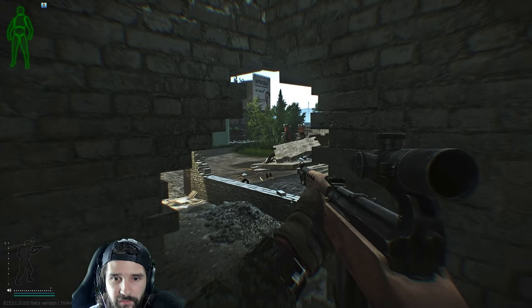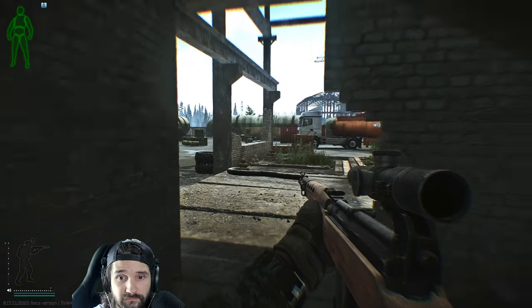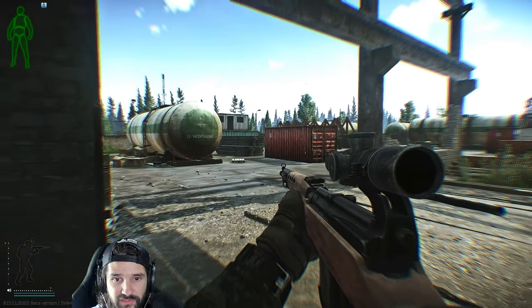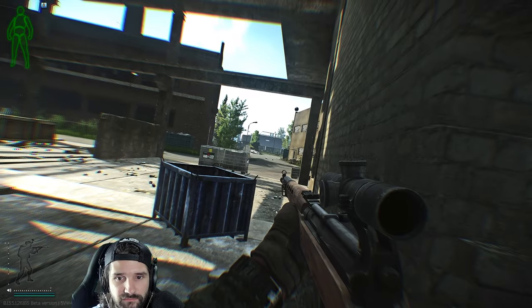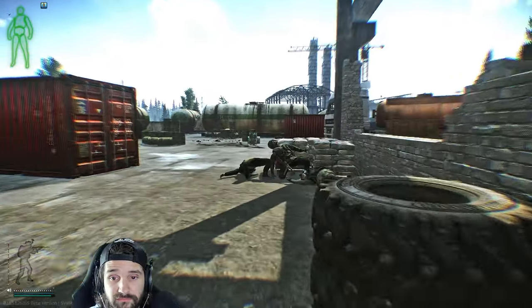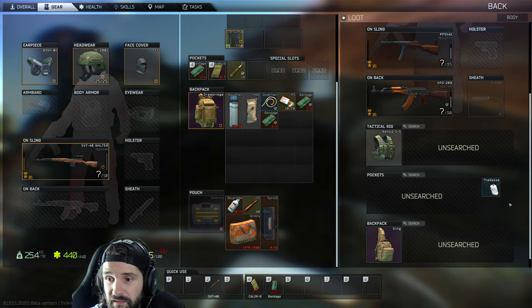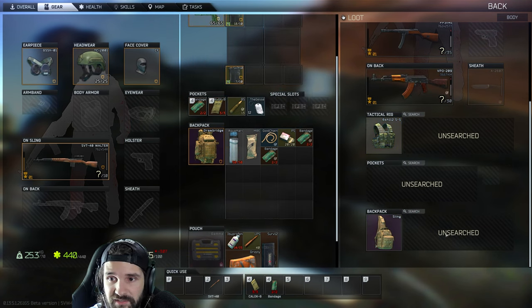It's just that a lot of the other equipment you get access to in the early game doesn't quite feel as effective as the SVT. The SMGs are good and have low recoil, but the ammo — due to travel speed and pen attributes — leaves them mostly useful in close range. The assault rifles, on the other hand, have crazy recoil, especially in the early game when you can't afford to build them, and the ammo just isn't as good.